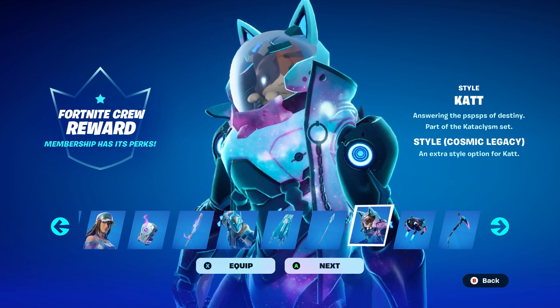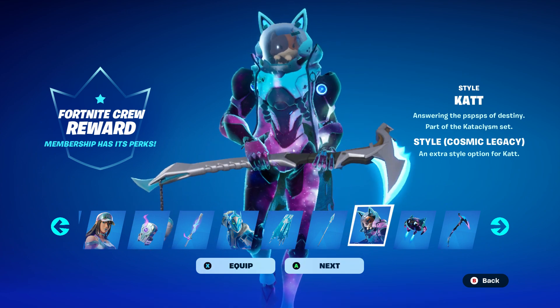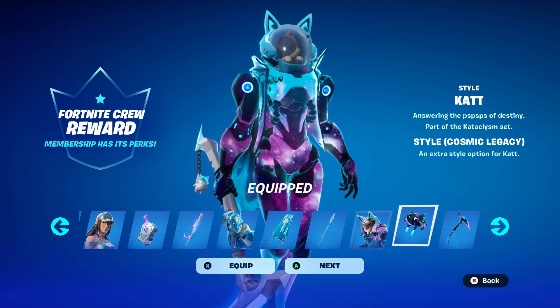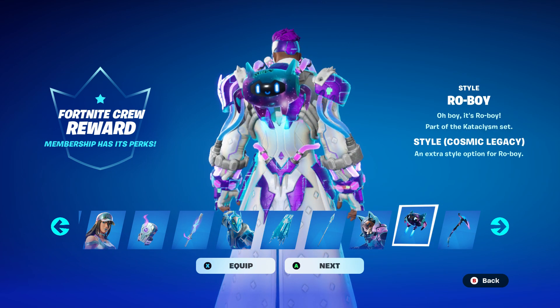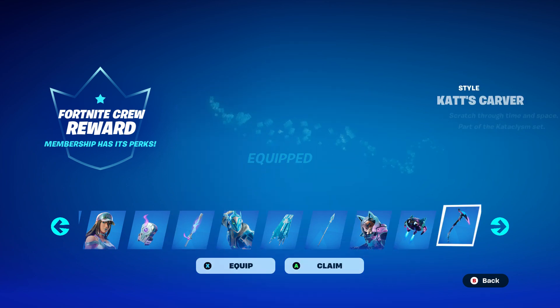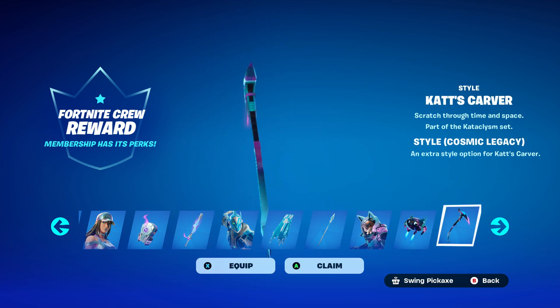And then finally I get the Cat Cosmic Legacy. I think I'm going to equip this one and use it. Then you get the Roll Boy Cosmic Legacy back bling, and finally the Cat's Carver pickaxe.